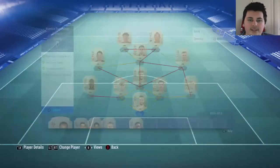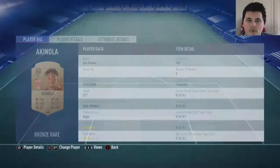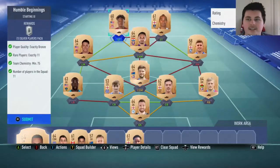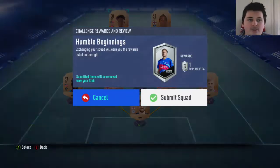Starting with the Humble Beginnings. Thanks to the Bronze Pack method, I do have a lot of bronzes — I don't think I have to buy any of these. I only bought one guy for 150. This is 76 Chemistry and 62 overall. I've got the chemistry by 1, so I'll trade that in for a Silver Players Pack. Not too bad.